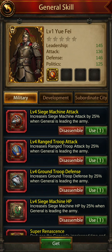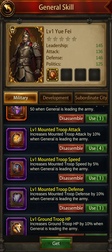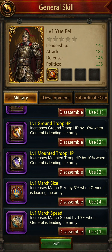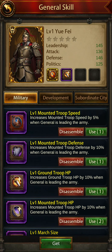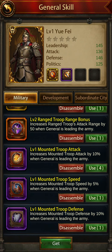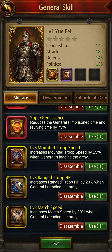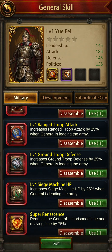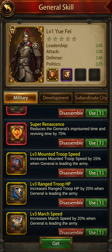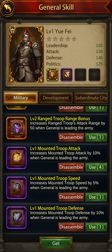First we have to go to the skills. As you can see, he's ground and mounted, so we have to look for ground buffs. I'll take the ground troop first, and then I'll go for the mounted troop attack.